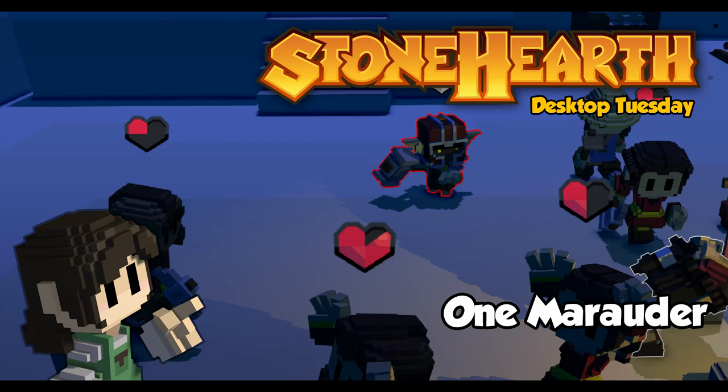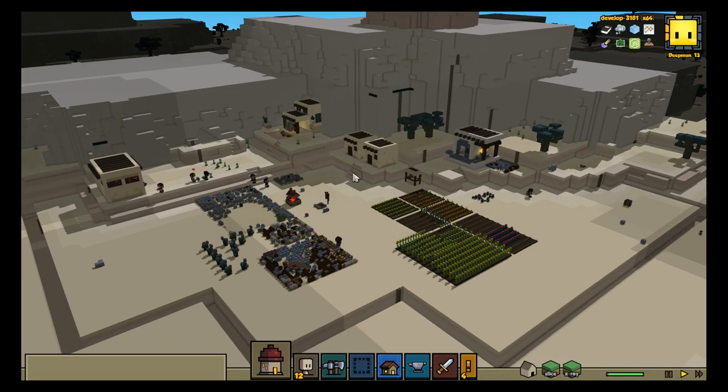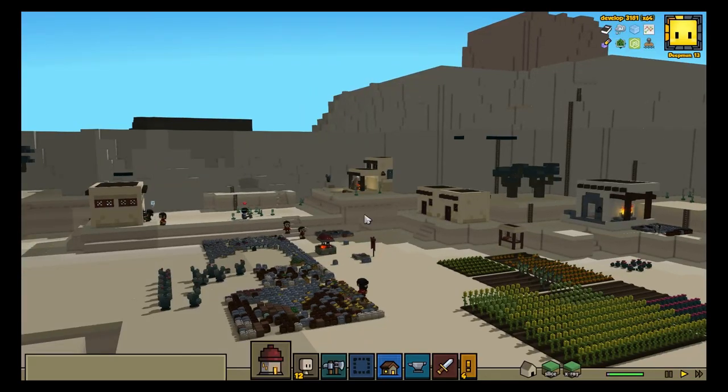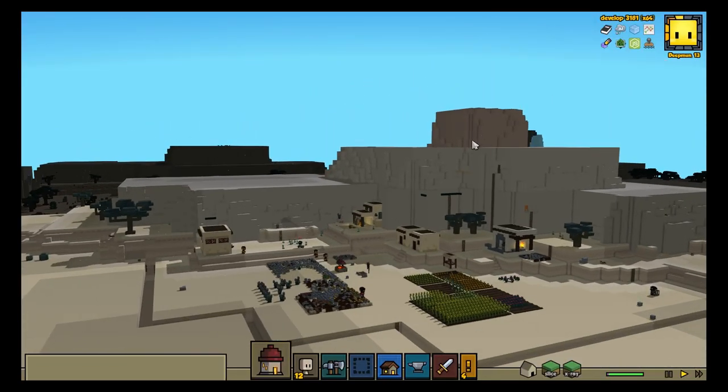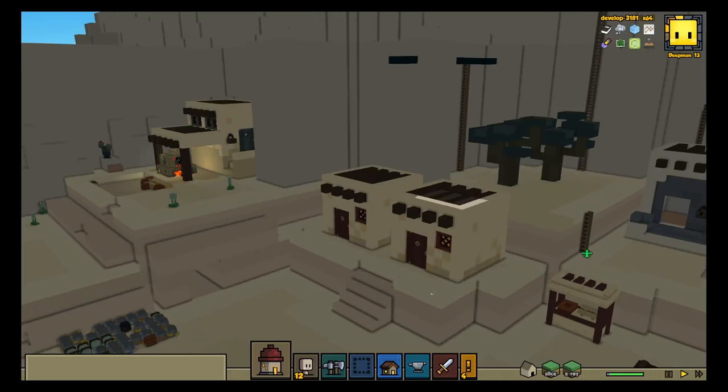Hey everyone! Welcome to another Stonehearth Desktop Tuesday! This is the town of Raya's Joy, created by the Stonehearth team near Red Top Rock for a group playtesting session of Alpha 19. In this Desktop Tuesday, let's take a look at a very annoying, long-standing bug that came up during our tests, and how we fixed it together in Alpha 20.